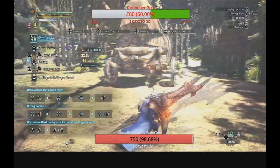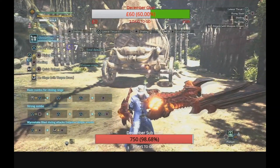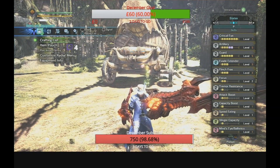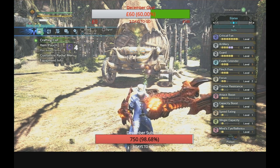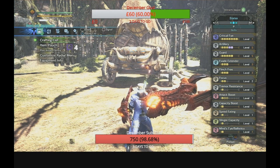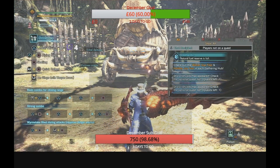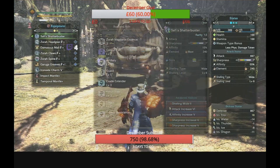There you have it — crazy new super powerful OP gun lance build with all the perks on there for you. You get Critical Eye level 7, Artillery 5, Guard 5, Evade Extended 3, Flinch Free, Focus, Tremor Resistance, Attack Boost, Capacity Boost, Speed Eating, Slinger Capacity, Mind's Eye, Protective Polish, and Guard Up. Let me quickly go over the actual specs for the newer players.